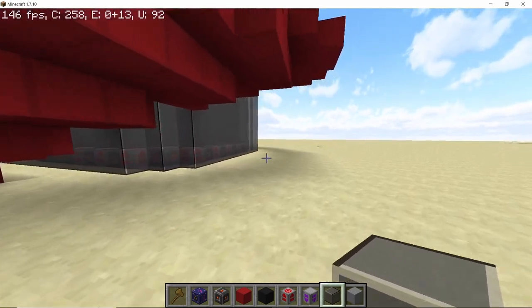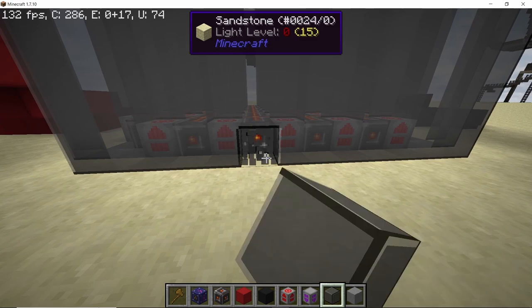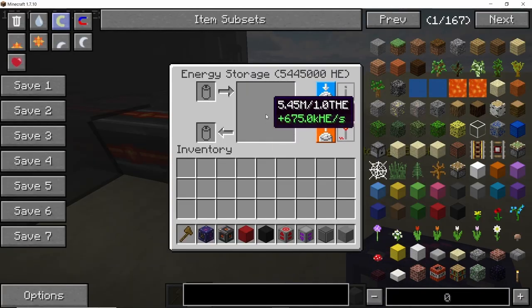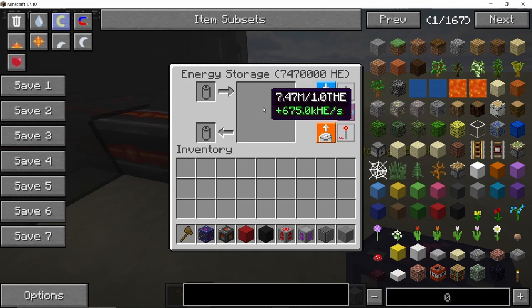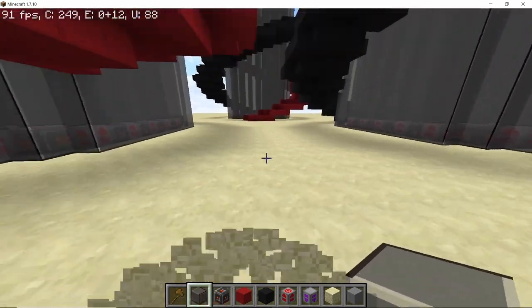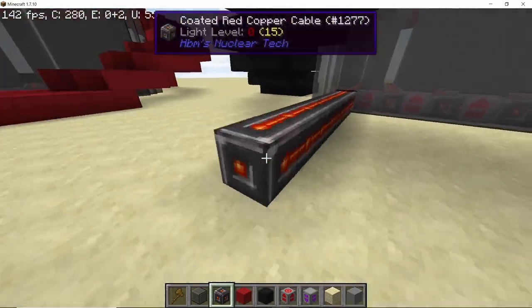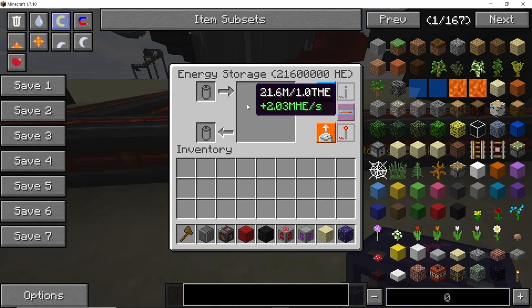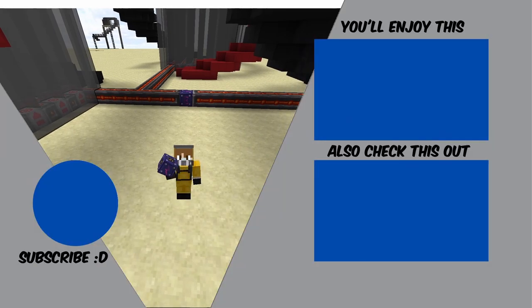That's one tower completely made. If we check the power generation by extending cable in any direction and placing an energy block, you can see 675,000 HE per second. Once all three towers are made — the spacing could have been a little better — combining the power output of all three gives a total of 2 million HE per second, which is pretty neat. I hope you found this video helpful. Here's a video by Antofthai if you want to check out his advanced world edit guide — I think you guys will like it. See you next time, peace out and stay safe.